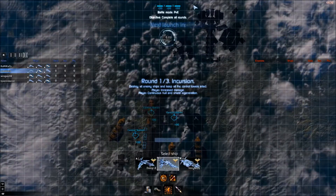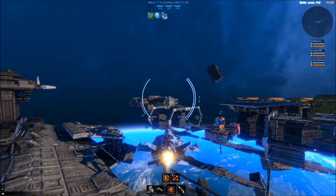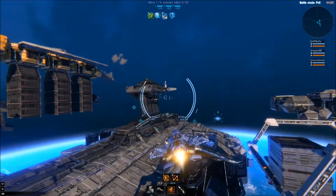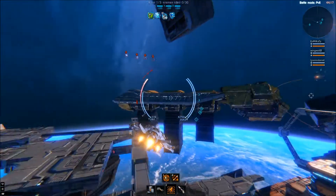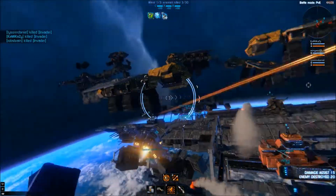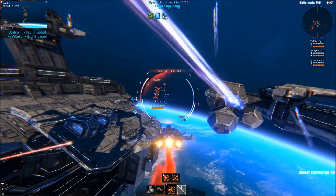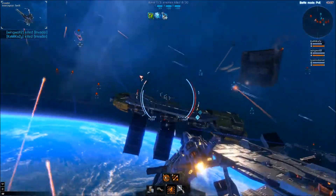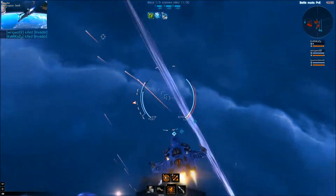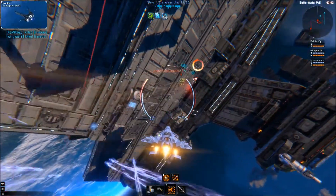They just kind of send in waves, this first set slowly increasing in strength. Just waiting to see where they come from - there they are. These are going to be really weak - just a couple of shots and they go down. It's a bit like a horde mode to start with, as they slowly send harder and harder AI ships at you, which will be named different things.